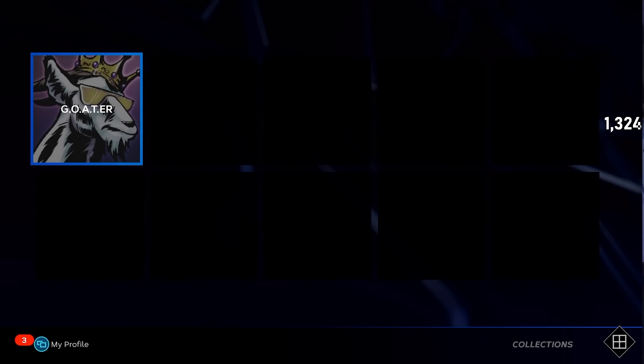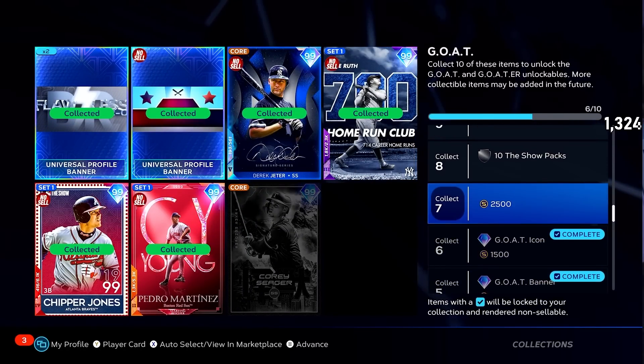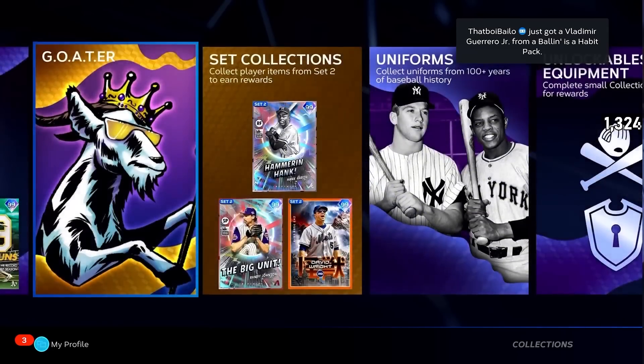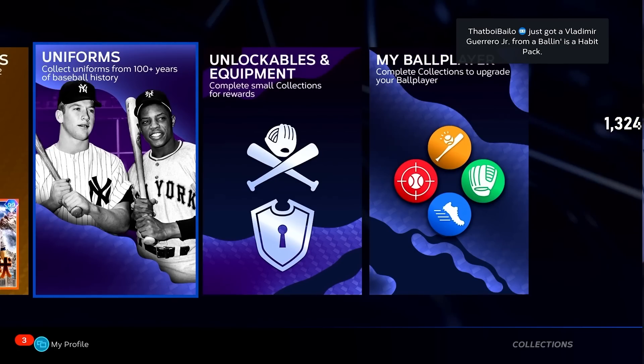The Goader collection — they added on some more stuff. If you get Seager, you get this. You get more once they unlock the Set 2 collection cards. Moving on, let's go to the packs now.